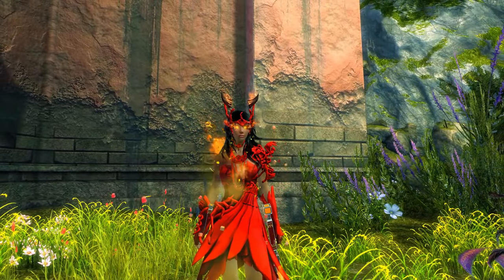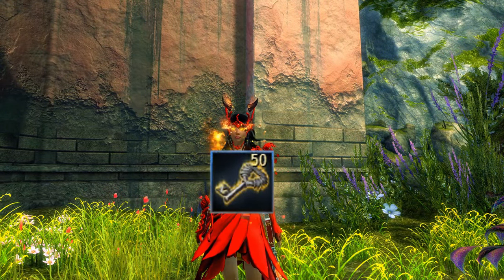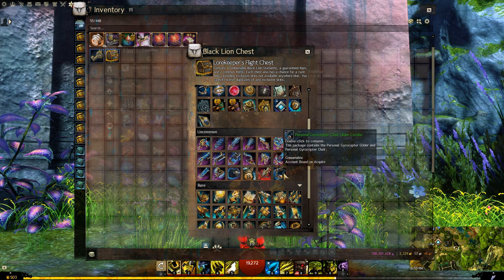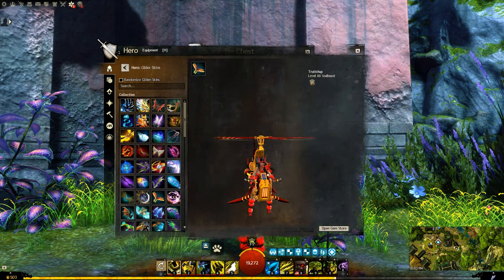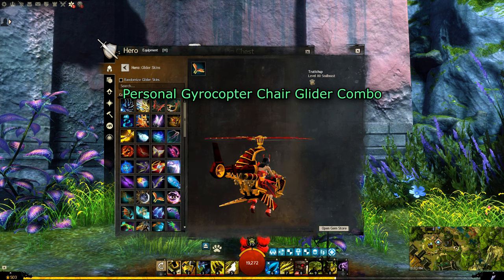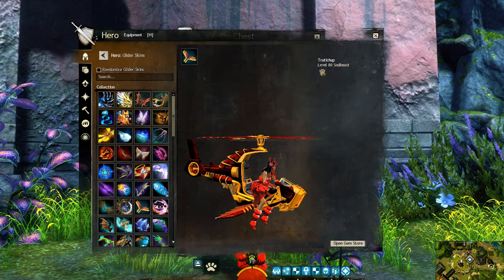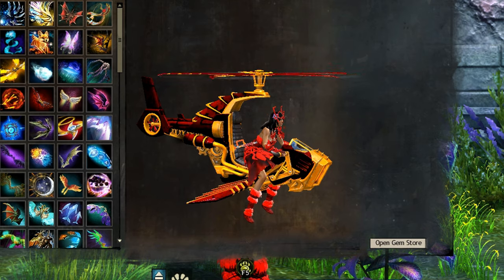Hey everyone, I'm going to open some good old Blackland chests. They added a really fun skin for the Halloween update. You probably have already seen it, but it's a mini helicopter. It can be both a glider and a chair. You automatically get the two skins when you loot it, and I think it's pretty goofy. It looks like one of those expensive toys you would buy at Toys R Us or something.